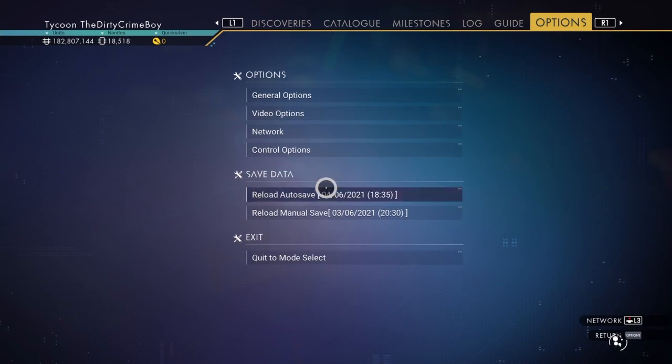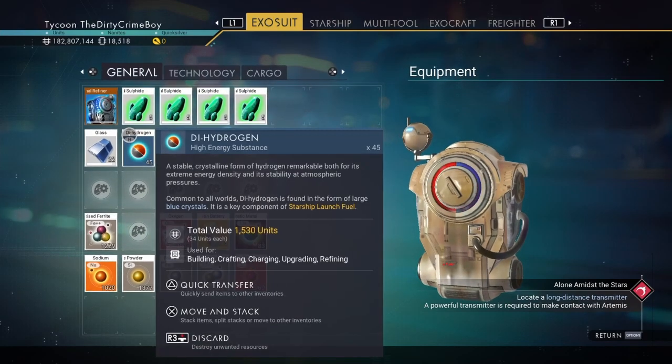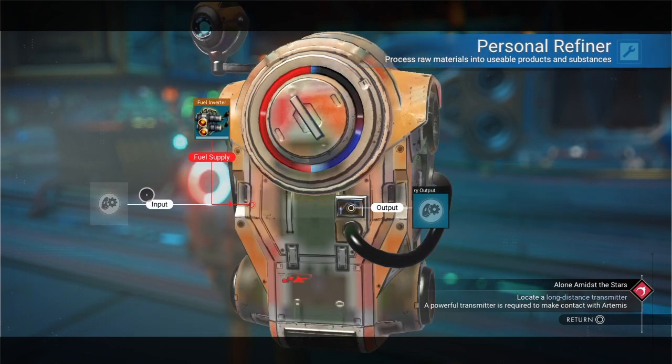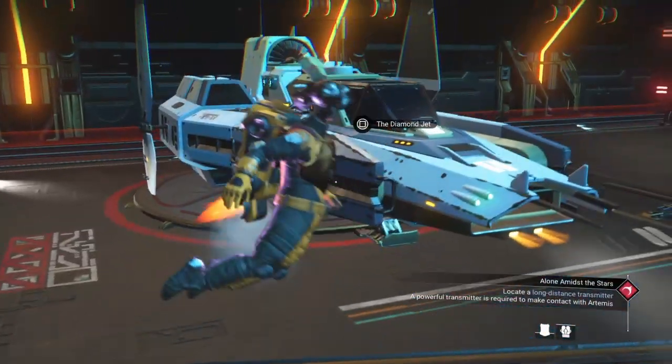Grab one piece of something and give it to a player — make sure it says 'sent'. If it doesn't say sent, just try a different player, then reload your quick save. It doesn't matter how long it takes — you could spend about 10 minutes trying to find someone, it won't affect the glitch. There's no time limit, so don't worry. Once you load back in, we have the dihydrogen there, and in the personal refiner as well — now we have 90, and we had 45 to start with. Truly amazing.